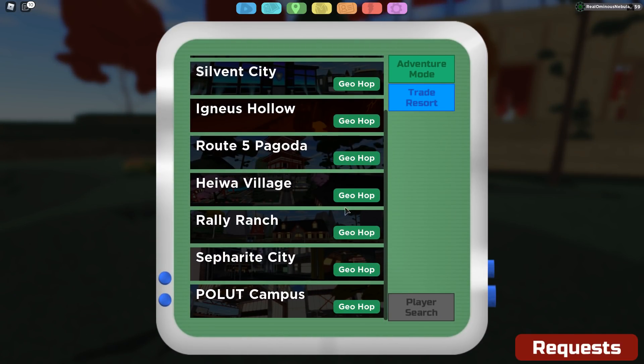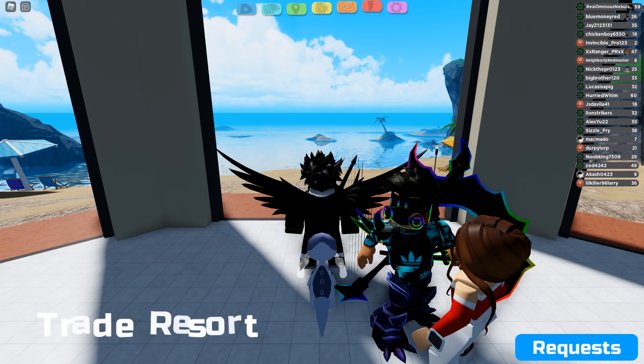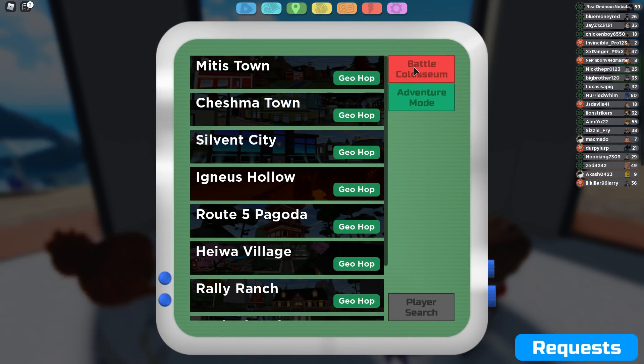Let me show you guys how to do it — it's actually pretty easy. First off, you want to head to the trade resort. Even if it might show 'battle coliseum' for you, just head to the trade resort. Follow what I'm doing — head to the trade resort, then head to the battle coliseum.